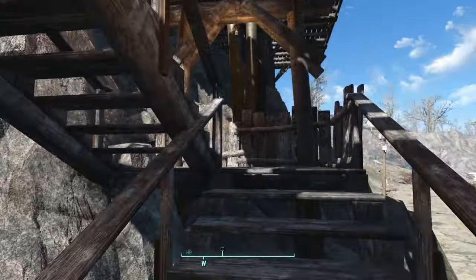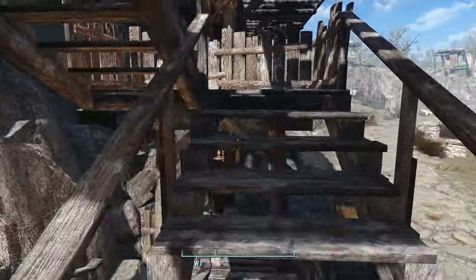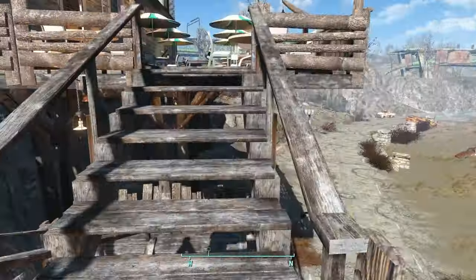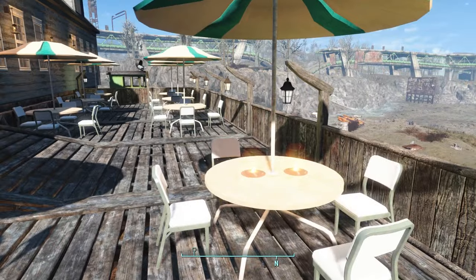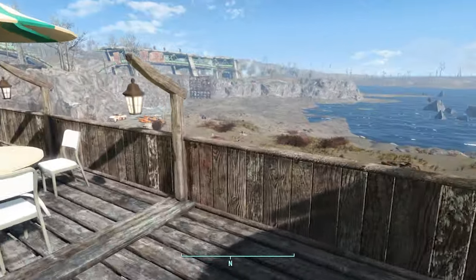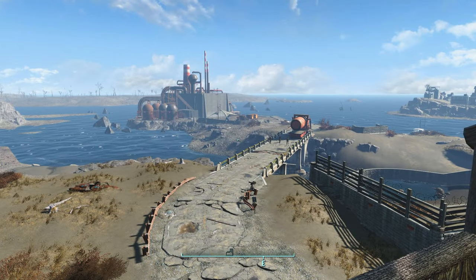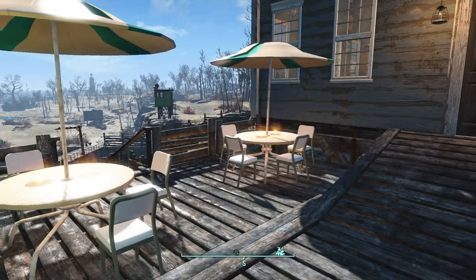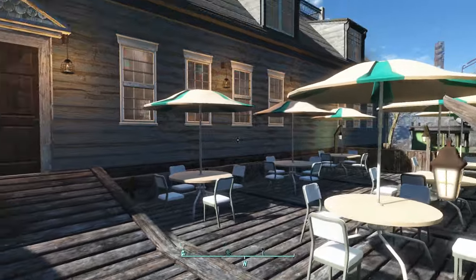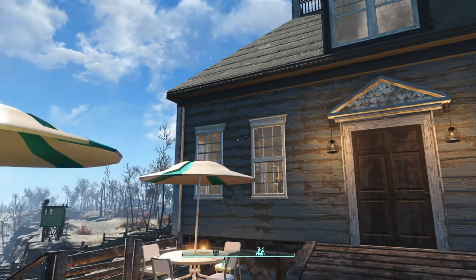Headed up the steps we have lanterns that help light the way so when it's dark we can see what we're doing. Up here we have a nice little deck with some outdoor seating, some candles and lanterns for ambiance, and a view that 200 years ago probably would have been much much nicer, but it is what it is. This is the biggest main entryway of Mandrake's Mirelurk Cakes.